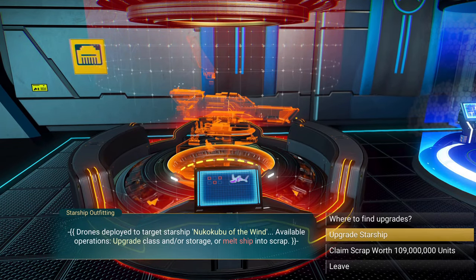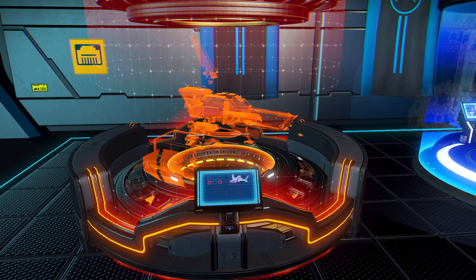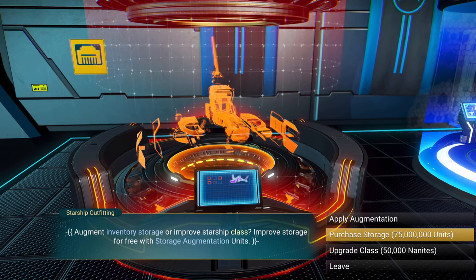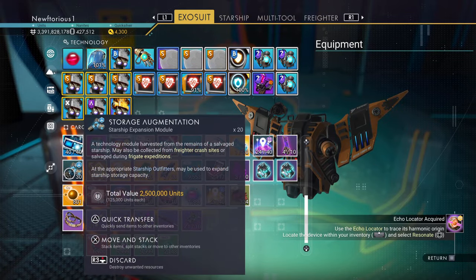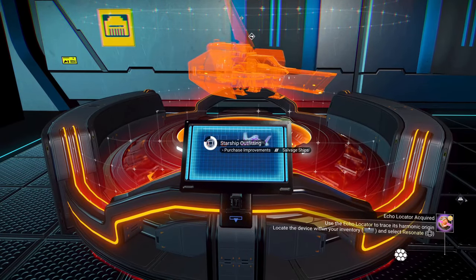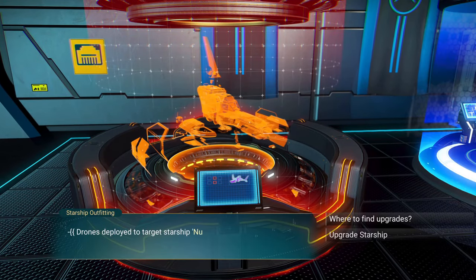Also here on the space station, you can upgrade the storage on your ship and the class of the ship. It does take a lot of units and a lot of nanites in order to do this, but you can also scrap ships here. And if you're lucky, you can get some storage augmentations from them, which you can use to upgrade the storage on your ship for free. You can also get upgrades from ships that you scrap as well.